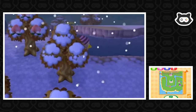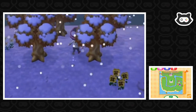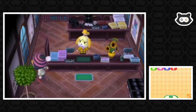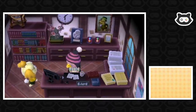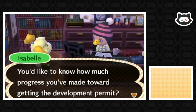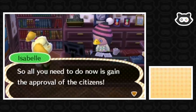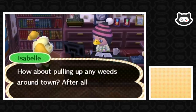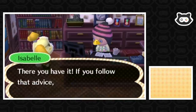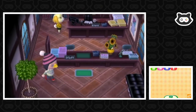We sit in our mayor's chair. Isabel says we already own a house and our approval rating is 98%, so we just need to gain the full approval of citizens. She suggests pulling up any weeds around town. If we follow that advice, we'll have a 100% approval rating in no time. So we're just 2% off - confident we'll make that tomorrow.